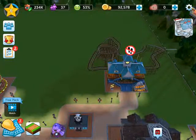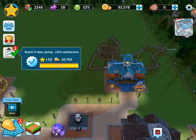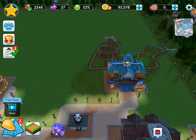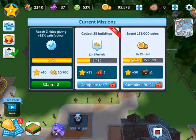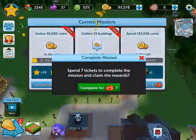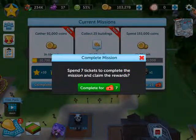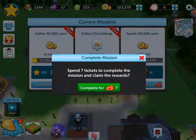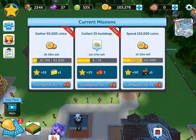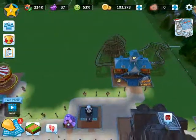Oh, it says it's not connected. Here it is — good. Reach three rides giving me satisfaction — nice one. We can claim that: reach three rides giving 15% satisfaction. We'll claim that. Mission complete! Spend seven tickets to complete the mission and claim the rewards.